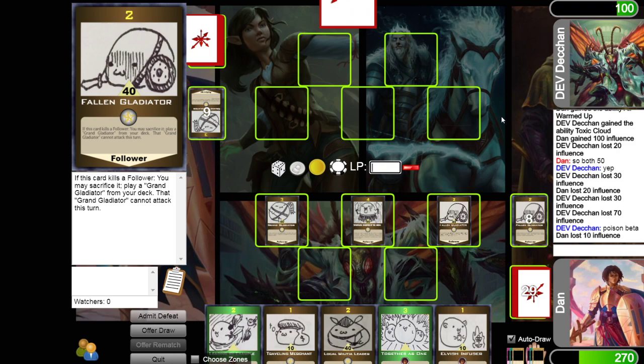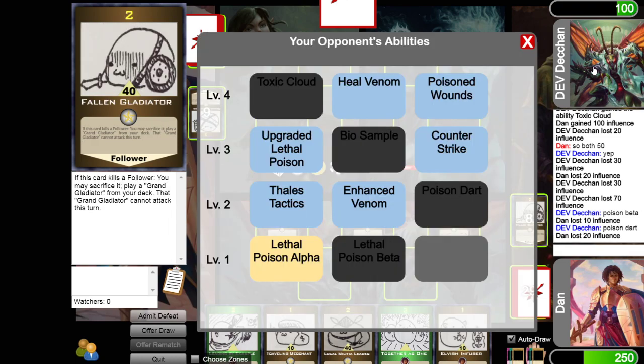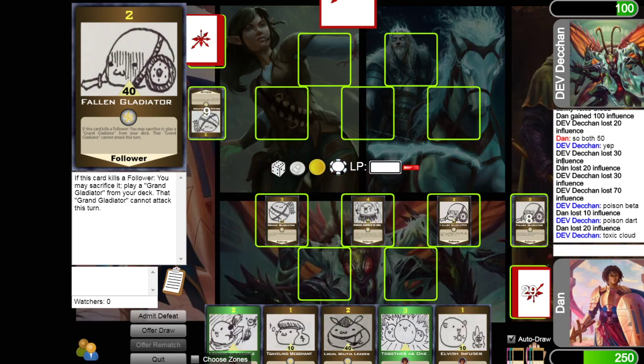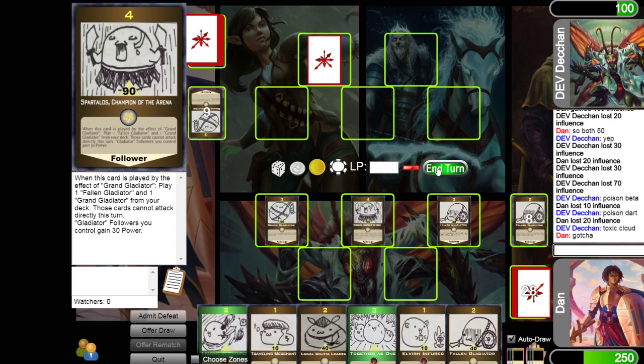Another 20 from Poison Dart — I'm starting to be really glad I healed 100 influence. Can his card stop the mighty Spartalos? He does have Toxic Cloud, and he would have been able to use Lethal Poison Alpha again. Toxic Cloud is going to sap all my guys by 30, so this guy's back to 60, this guy's back to 40, and this guy is only on 60. That should be enough to finish him off, but we'll see.